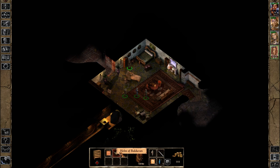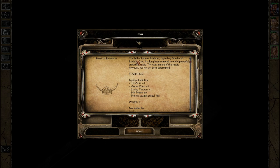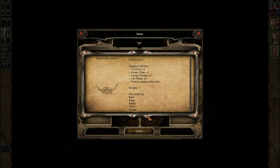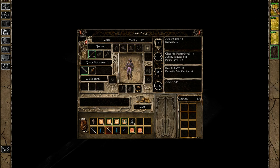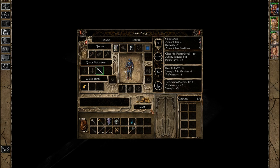The Helm of Baldur! That is a good item to find! The fabled Helm of Baldur — legendary founder of Baldur's Gate — has long been rumoured to wield powerful protective magic. THAC0 plus one, Armour Class plus one, Saving Throws plus one, Hit Points plus five, and protection against critical hits! This is a fine helmet that we're going to be using for quite a while!